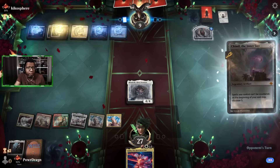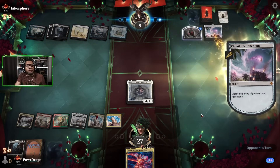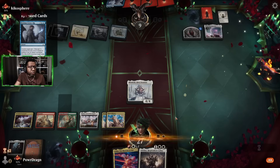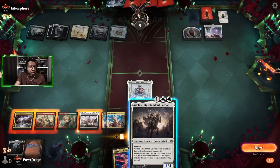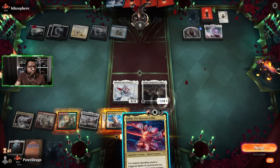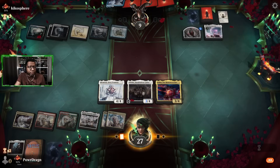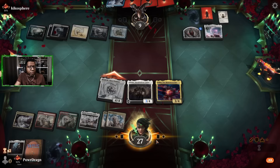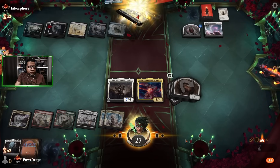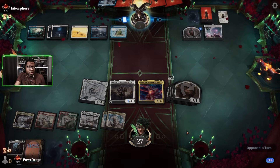These are exactly the matchups why I put Arlen in here — having Arlen would be so much better than what we're doing right now. There's a Farewell — they didn't want to remove graveyards, which is interesting. Going here. Maybe we get something off the top — oh, they had a Chameleon! Oh gosh. Devious Cover-Up — all right. Let's hope. If they have it we're gonna die anyway, so let's see what happens.